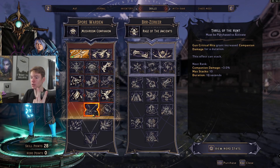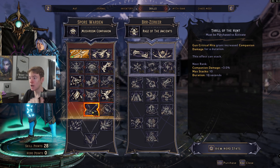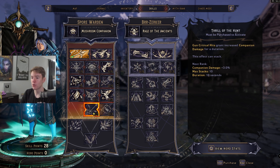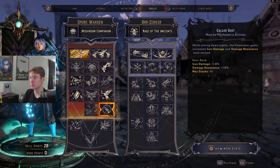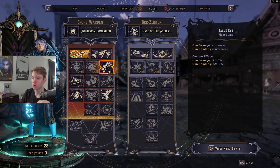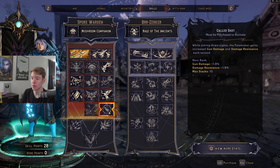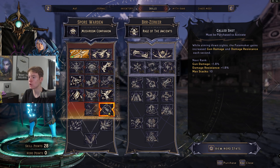For the rest of the points you could invest further into Spore Warden or start into Berserker. In the World of the Hunt we're ignoring because we don't care much about our companion. Called Shot I intentionally ignore — it's extra damage but it scales off gun damage so it's going to have diminishing returns with pre-existing gun damage multipliers from Eagle Eye and other things. Also, ADSing for 10 seconds to get the extra gun damage increase — count me out.